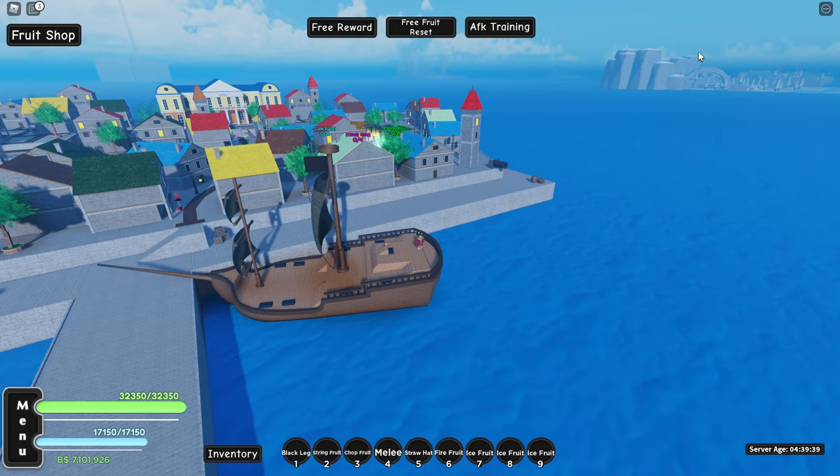Here we are at the island, so let's start grinding for some cash so that we can spin some more for the Phoenix Fruit. We finally have 100 million cash after a ton of grinding, so let's head over to Logtown and start spinning.